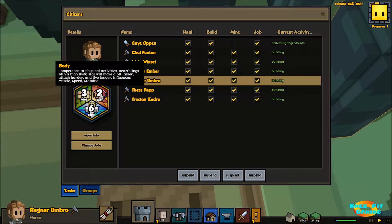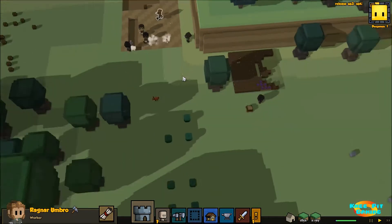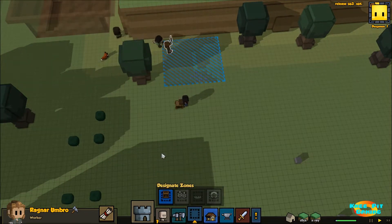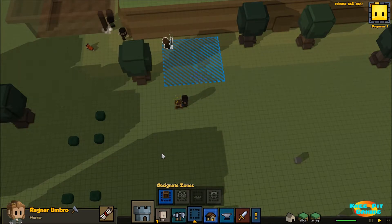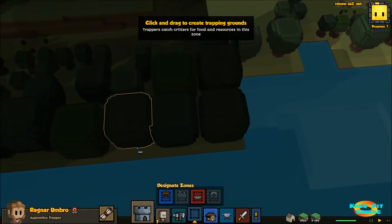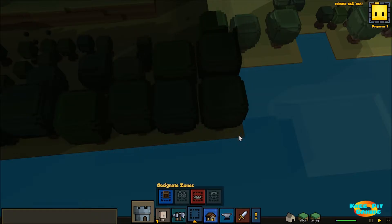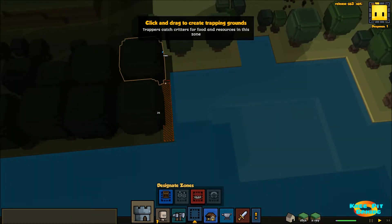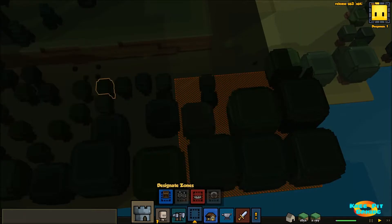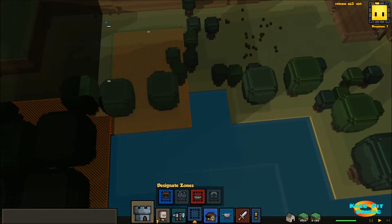I'm also going to get started building. The building mechanics here in the game are interesting - you can either choose pre-built homes and professional buildings, or you can choose to design your own. First let's take a look at what our carpenter can do. These tools and weapons are his ability to craft things for other professions. For example, in order to make a farmer's hoe so we can get a farmer, he needs to be level two. Right now he's at level zero. Level one for a weaver and level one also for our first soldier. So we need to get this guy working so he can make these other professional tools.